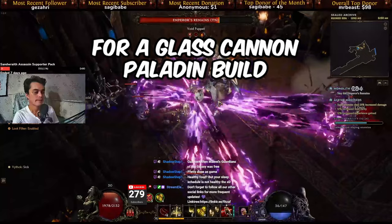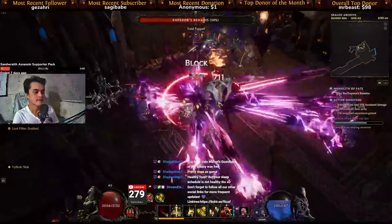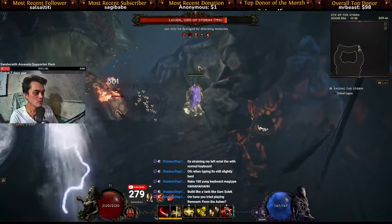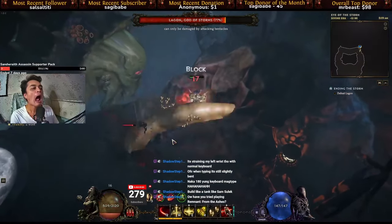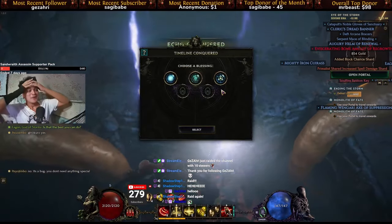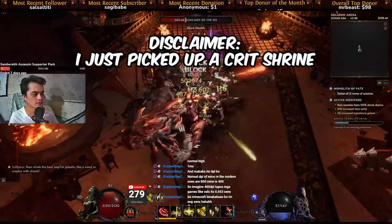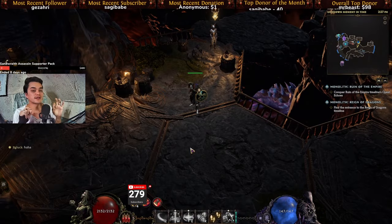If you're looking for a glass cannon paladin build, look elsewhere, because this build face tanks mini bosses and goes toe to toe with them. It's also beginner friendly enough to tank lag on lasers in monoliths, gives you the sweet feeling of culling enemies at 15 health and below, and still has a good amount of clear so it doesn't feel like a zero-DPS build.